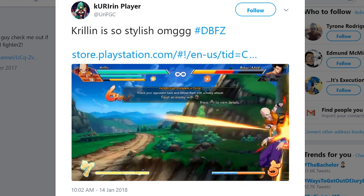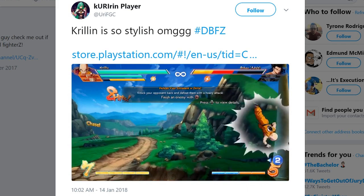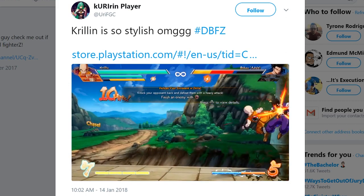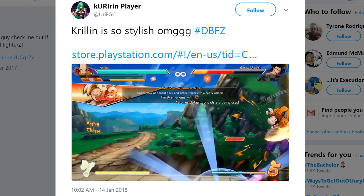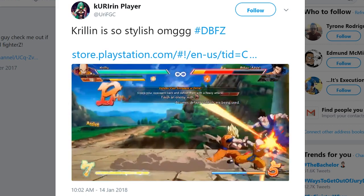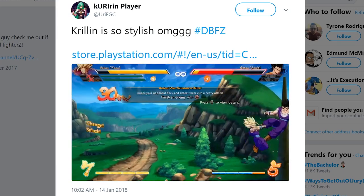This next part of the combo is where things start to get really insane. By using a move not listed in his move list — which I believe is 2S or down plus ki blast — he's able to knock Gohan down a little while also knocking him back up, giving Krillin enough time to hit him with the dash he saved by jump canceling his moves earlier. He then performs this same move again, giving Krillin enough time to hit him with an afterimage strike, while also calling in his Goku assist, perfectly timed so that Goku's Kamehameha picks him up. This allows Krillin to touch the ground again, giving him another dash to continue the combo even further.